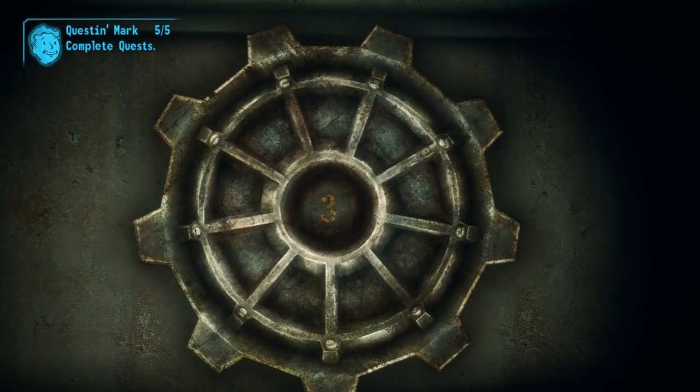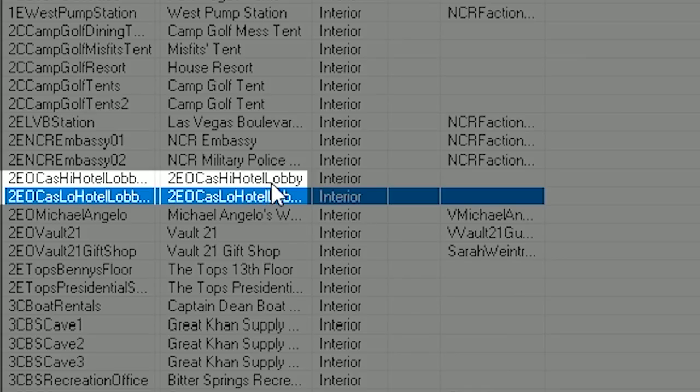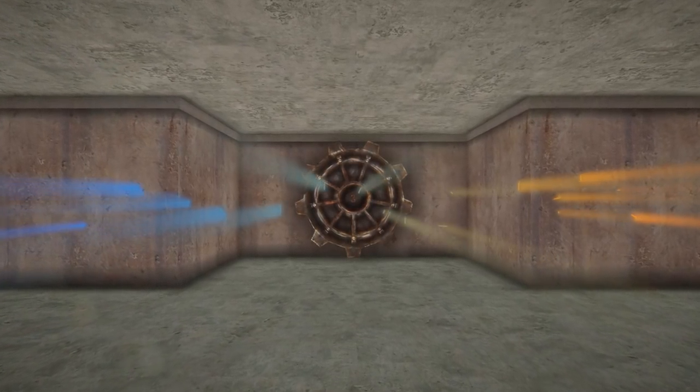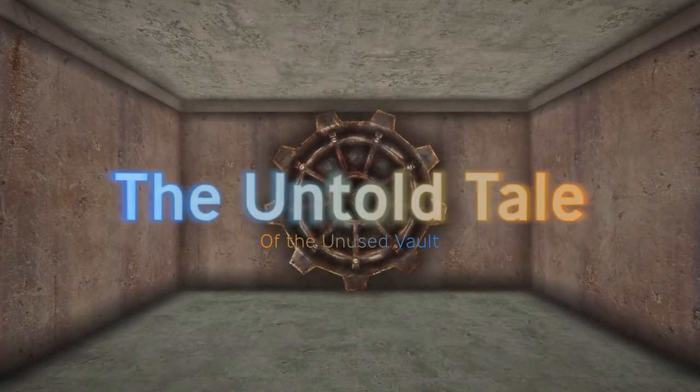There are two unused cells — 2EO Cas High slash Low Hotel Lobby 01 — that have remained a long-time mystery in New Vegas' game files. This is the untold tale of the unused vault.